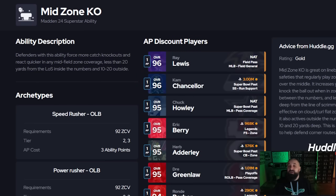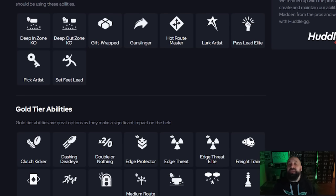Another ability for coverage linebackers is Mid Zone KO. Ray Lewis is a great example — he's another free card from the Season 4 Field Pass, unlockable early, and once maxed to 96 overall he has 94 speed. A combination of Lurk Artists plus Mid Zone KO for 1 AP total is really good because it forces knockouts in the middle of the field — typically between the numbers and between 10 and 20 yards out. Sub linebackers like Cam Chancellor or Eric Berry with Mid Zone KO for 1 AP paired with Lurk Artists is also a strong setup.